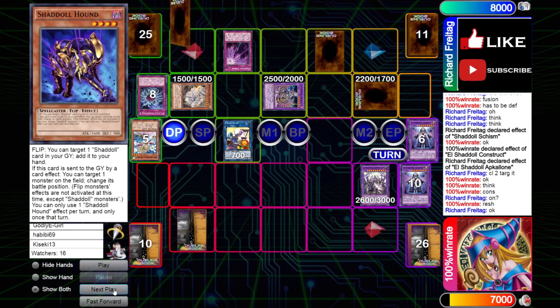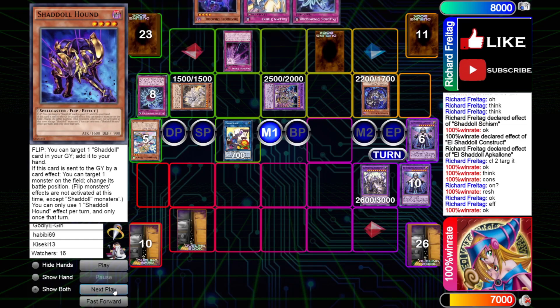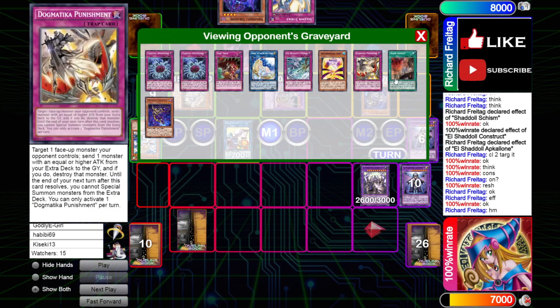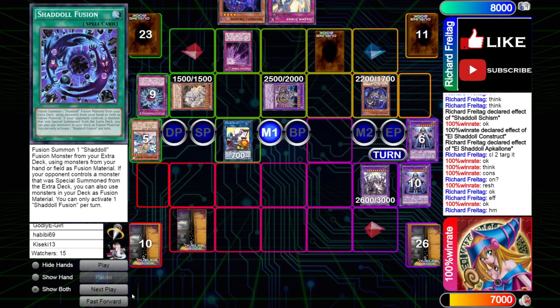From here we just set a Resh and pass turn. Opponent draws a Dynamiscus, activates Beast, draws 2 — draws Strike Dragon, that's pretty nice. He's just going to discard the Dynamiscus. I guess he values the Dragon in hand for potentially a flip effect later on or something.